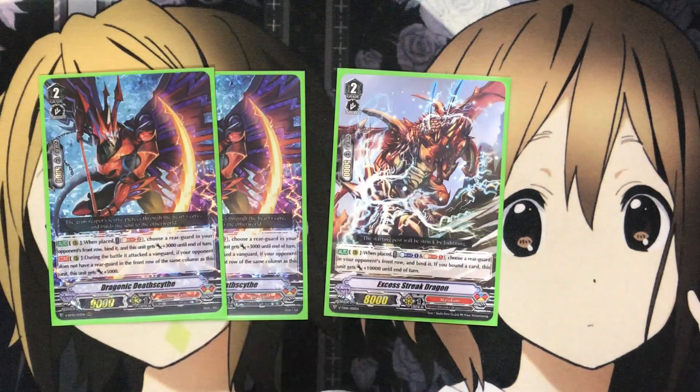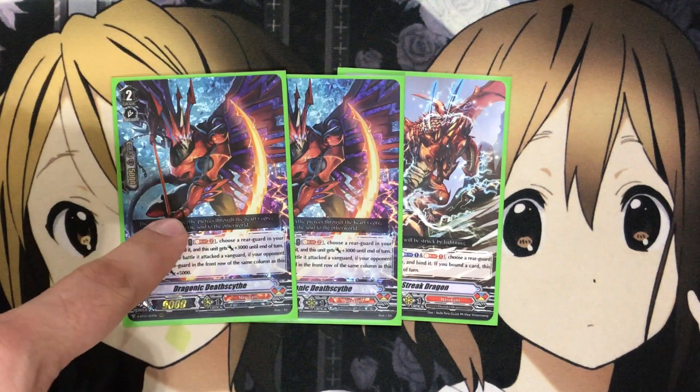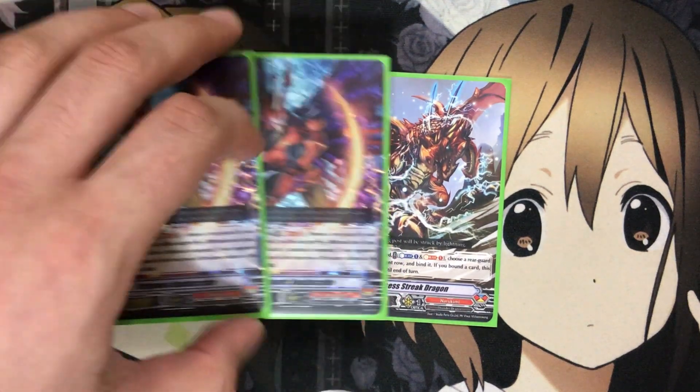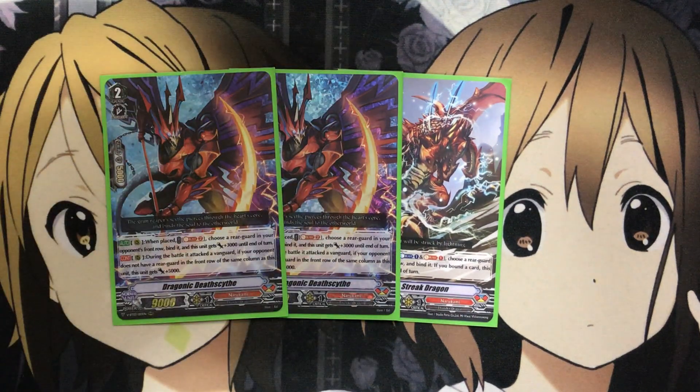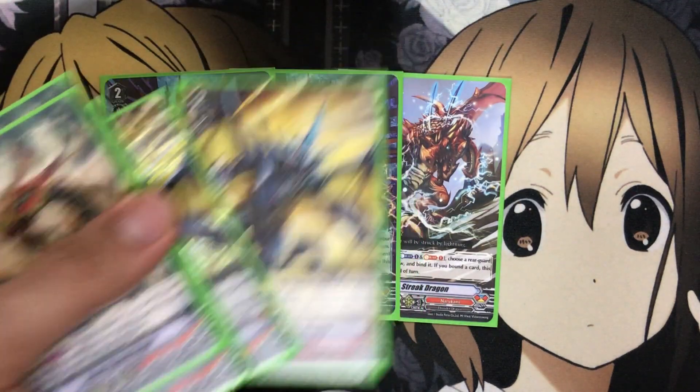I'm substituting in the Excess Streak Dragon for now as a substitute. It's a one-placed Counter Blast one, Soul Blast one — choose a rearguard in your opponent's front row and bind it, and if you bound a card, this unit gets plus 10,000 to the end of the turn. It has that 18k power boost which can come in handy. If you don't even have the Dragonic Dread Scythe, I would say this is a definite backup for sure to all the other cards.